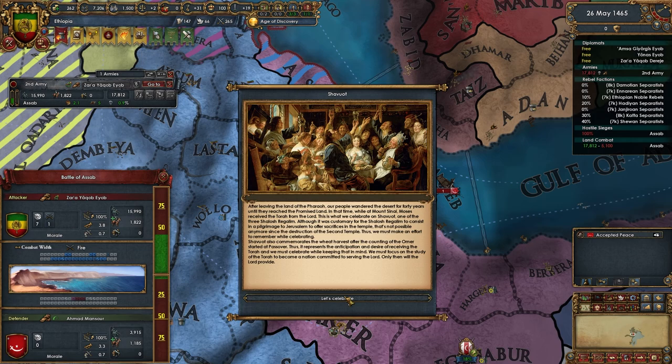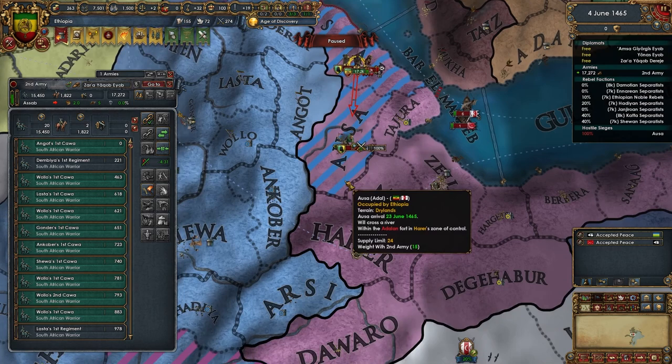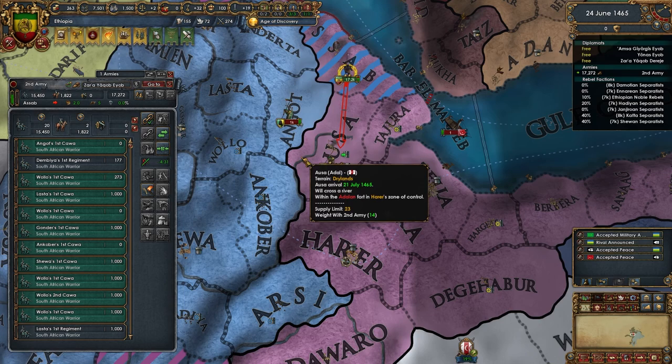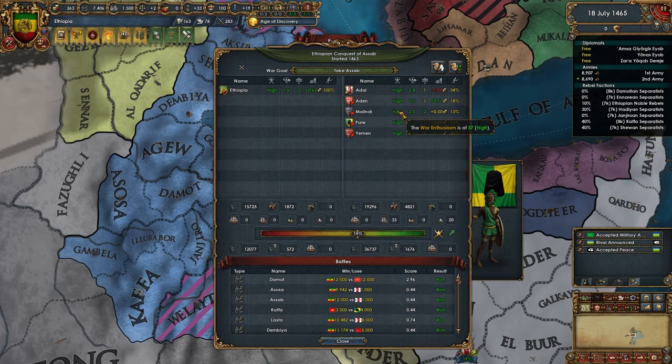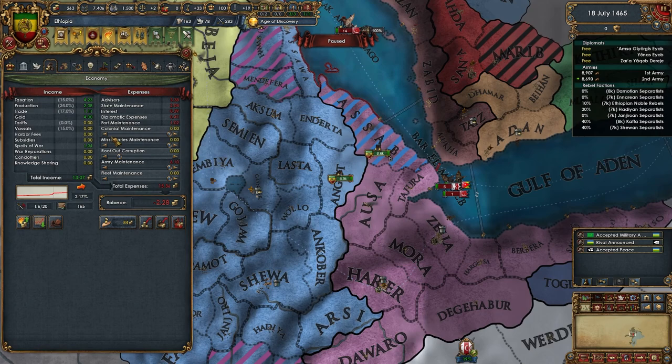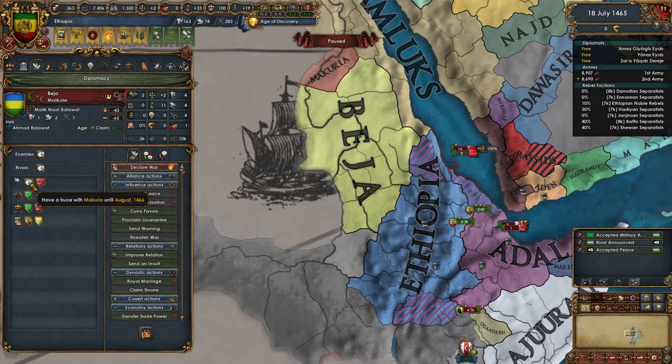Scorched earth is overpowered - repeat after me chat: scorched earth is overpowered. Look at this - they're reinforcing but this is still an easy win. Oh my gosh, these losses we're inflicting - they're still almost exactly three-for-one, very solid numbers. Let's make sure we're keeping a general split as well. We have the war goal so as long as these guys are losing men they will continue to lose enthusiasm. A lot of people have a huge aversion to debt - I have a bit of an aversion to debt - these guys just... wait a minute.